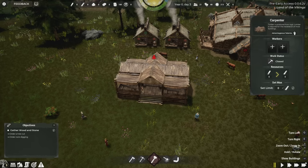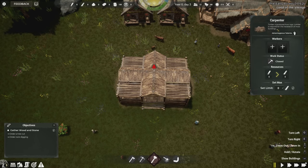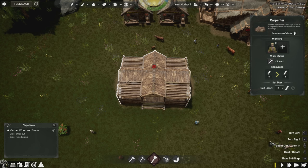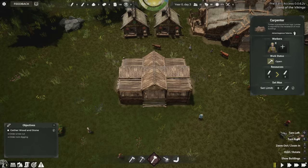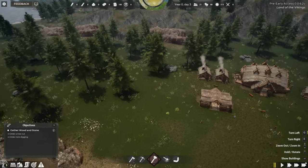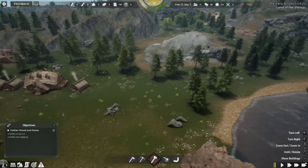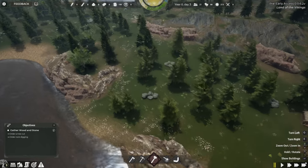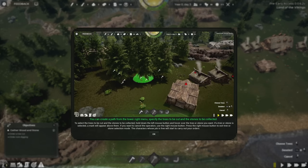We want to assign people to buildings based on their strengths. The carpenter's advantageous talent is power — the stronger you are, the faster you process logs into wood. I'll choose someone with really good strength for this. Once assigned, we'll turn on the status for this building. Before unpausing, I want to get a lay of the land and figure out where our resources are.